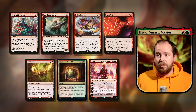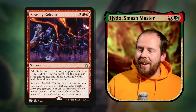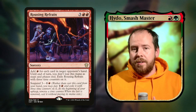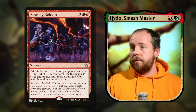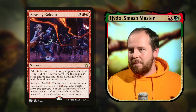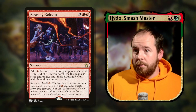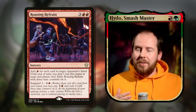At number four we have the suspend mechanic. When a suspend card comes off suspend you're casting it from exile, so we get a wolf. Rousing Refrain is a five-mana sorcery: add red for each card in target opponent's hand, and you don't lose that mana as steps and phases end — useful in combat. Then it exiles itself with three time counters, gaining suspend again, so every three turns we get a free wolf and tons of mana.